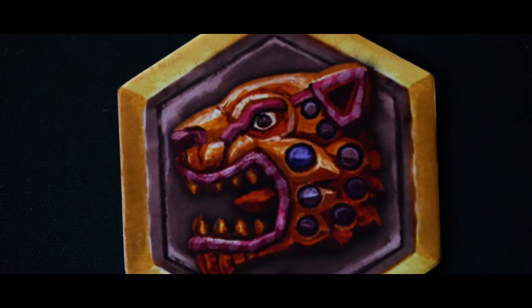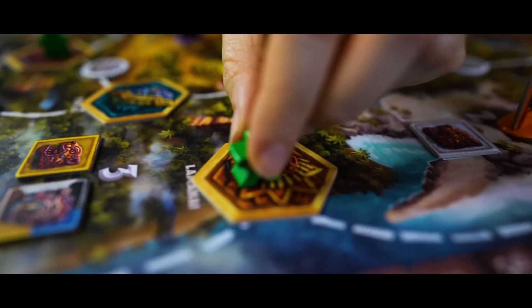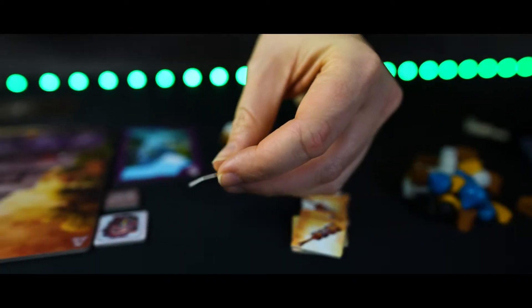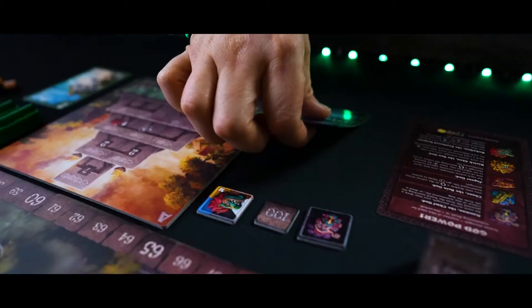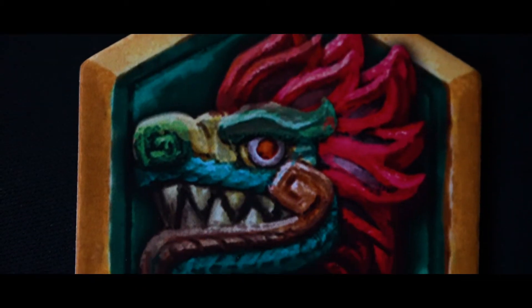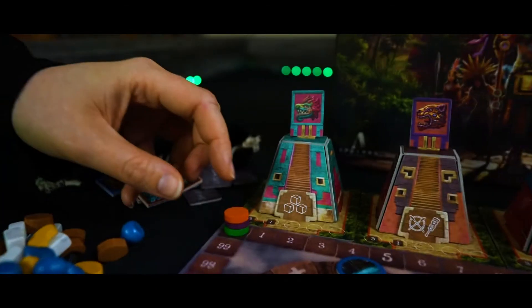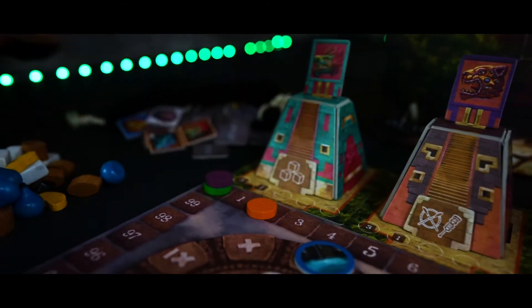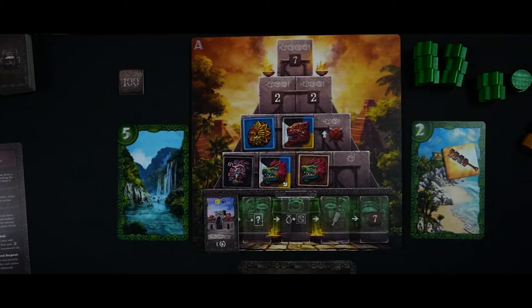The different god powers are as follows. With the Jaguar, you can move workers from one city to another. The rain god allows you to collect resources. The chief god lets you take pyramid tiles off the board or blind from the bag. The sun god lets players take cards they have already played back into their hand, and the feathered serpent lets you remove workers from cities and take points for each serpent you use to activate the god. The god powers improve with each tile you've built in your temple matching the activated god.